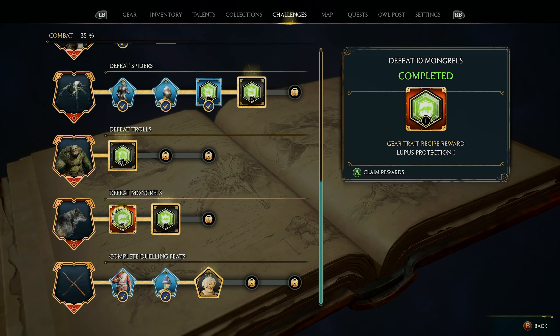Confringo impacts produce fiery bolts that seek enemy targets — yeah, that sounds pretty all right. Depulso casts slice through impacted enemies to strike additional targets. Does that mean they have to be right behind them? In the preview video they look a bit to the right — not exactly behind. I'm gonna do that one as well. We are using up basically all of them. I guess that is the point. I think that'd be enough for now — that should be plenty.